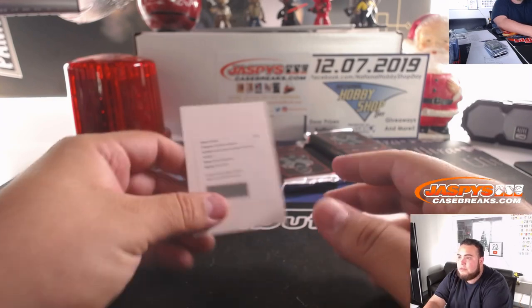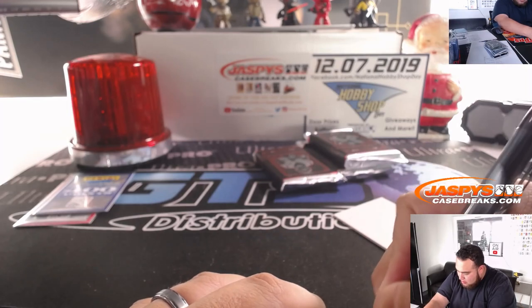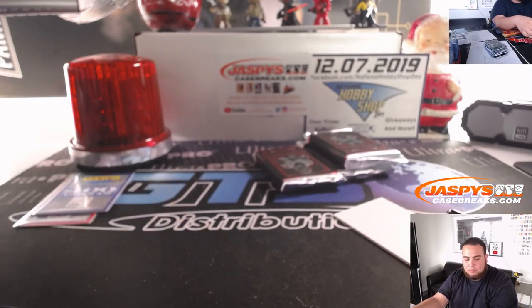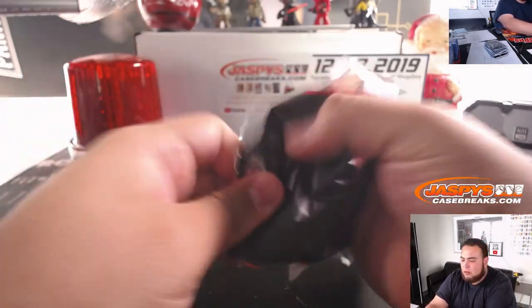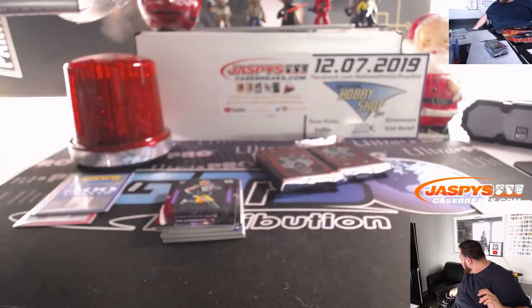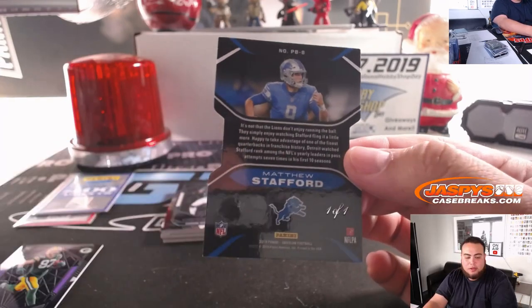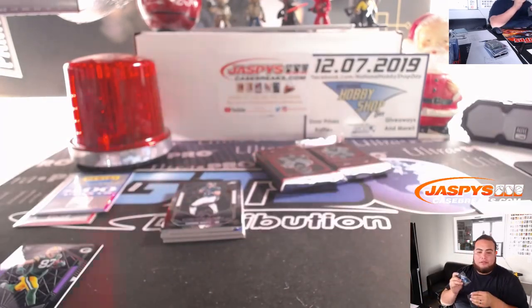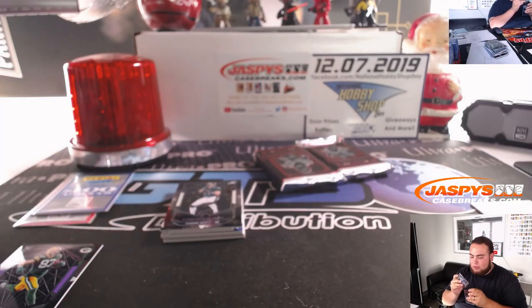And we got a redemption — it is Rookie Jersey Inc's Electric Etch Green Card number 12, David Montgomery for the Bears. Alright, three more boxes guys. After this I'm going to go through some orders and Joe should be getting here very soon. Jay Sternberger out of 75 — ooh, is this another 1-1? Wow, it's another 1-1! Die cut Matthew Stafford — these 1-1s are beautiful guys. That's going to Matt Johnston with the Lions.